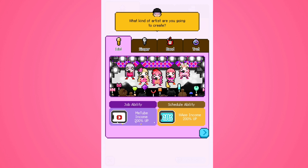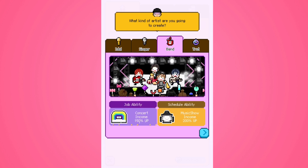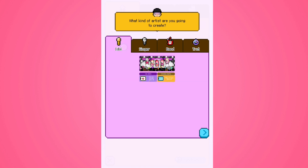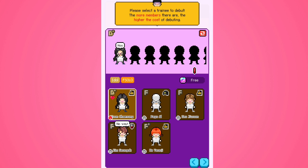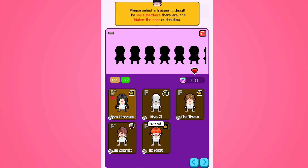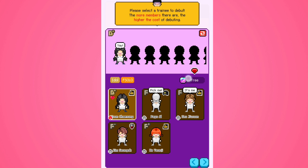We're choosing what kind of artist to create. There are schedule abilities like W-app income 200 up and MeeTube income 200 up. You can choose the job ability. Because she's alone I'm going with idol. For group size, the higher the cost the more members — and you have to pay with gems if you want more people in your group. I'm just going to start with two.